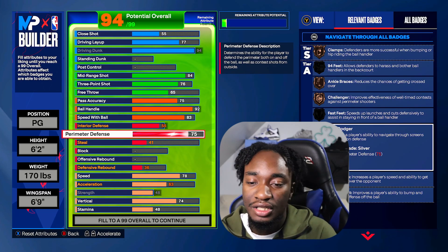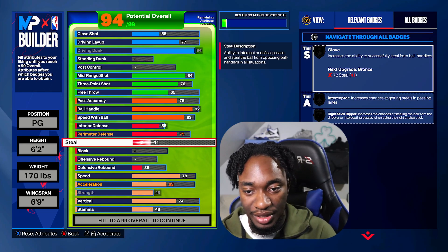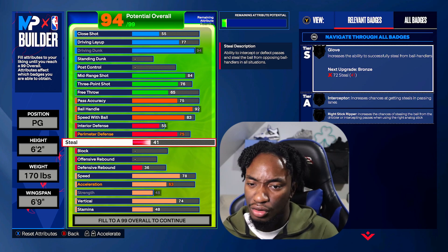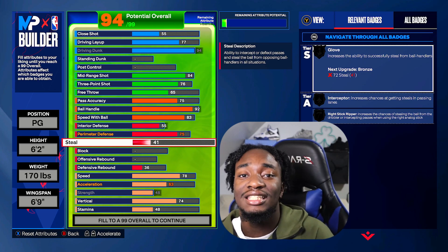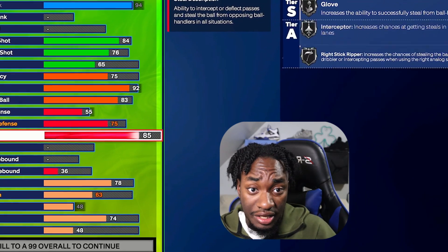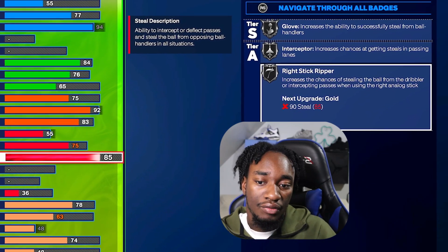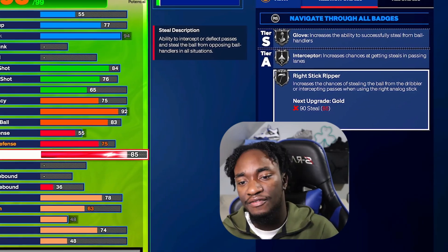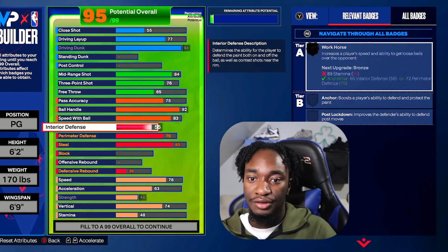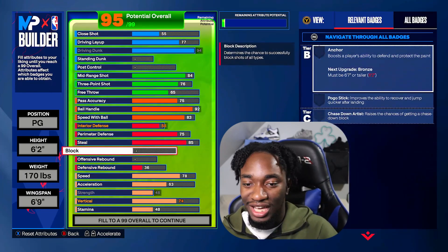This is really the essentials. You're probably not going to be guarding point guards or playing lockup — you're probably playing corner, or even in rec you're going to be playing ball on 94 feet. So why not stick some valid defense? We get Challenger. At an 85 steal, as you guys can see, that allows us to get Silver Glove, Silver Interceptor. You could go higher, but we also got to save points for the physicals. This is a solid defensive build — good playmaker, good shooter, and the finishing is Ja Morant.